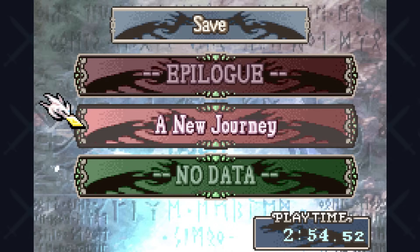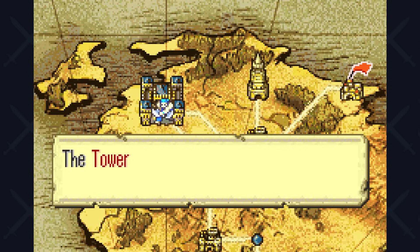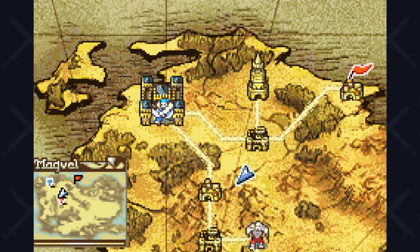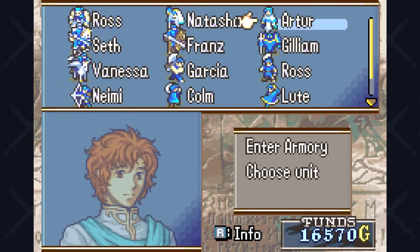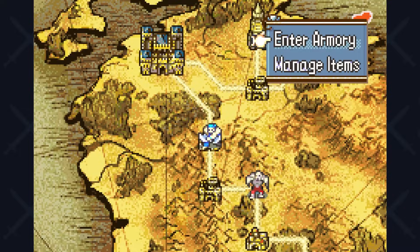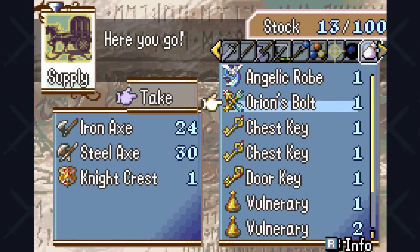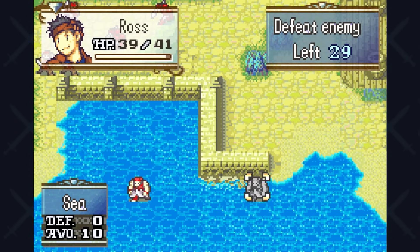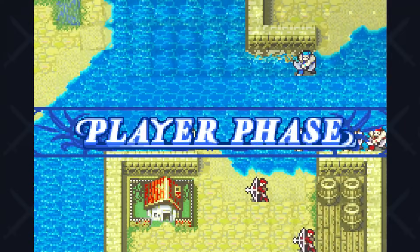After that chapter, we reach the route split and go with Erika's route for two reasons: first, since I swapped Ross in for Erika, going Ephraim's route would remove our unit from the game. Second, I want to compare these runs on the same route. Chapter 9 is significant — this is where you get your first Ocean Seal, which lets Ross reach his advanced Berserker class. We get it, and now we have a brand new Berserker.